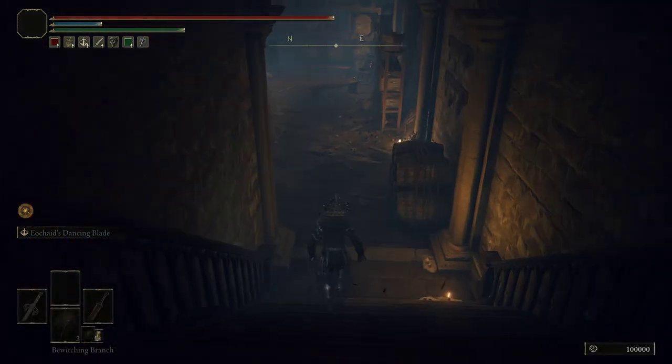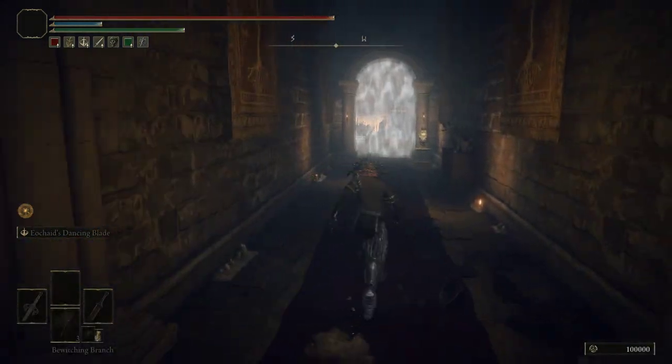Head down the stairs this way, and then to our left at the end of the hall will be a Stone Sword Key door.